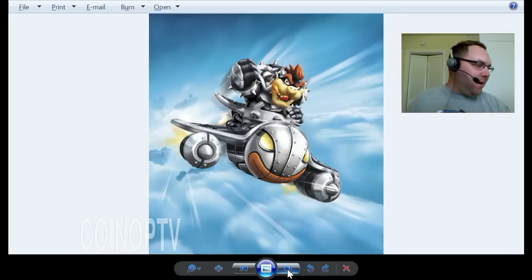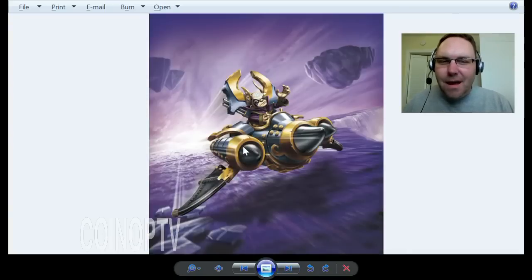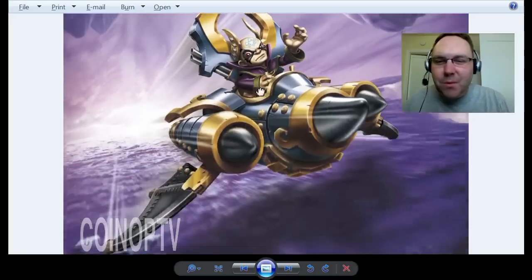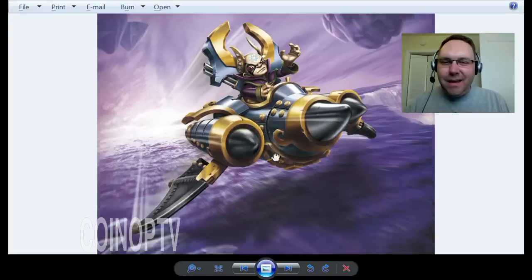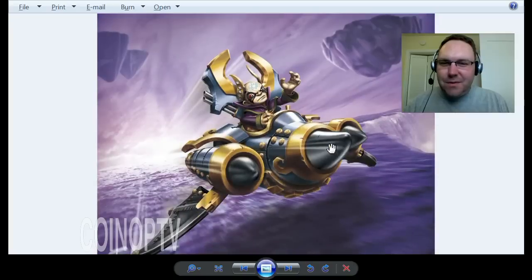We got some concept art here to check out. So here is the Chaos vehicle — this must be what you get with the Chaos Trophy. It's a little confusing; I don't know why it's a trophy and not some sort of vehicle. This would be an awesome toy — maybe there will be one eventually. But here's Chaos. Doesn't look too happy, actually. Maybe he's not a fan of flying. Looks like he's flying over water — some sort of ravine or chasm. So there it is — that's all I know so far. And this is called the Doom Jet. So this is Chaos' Doom Jet.